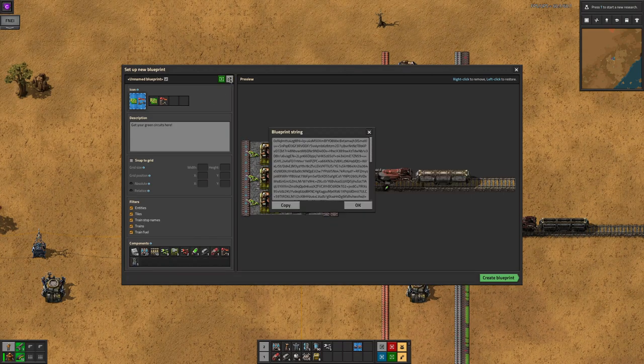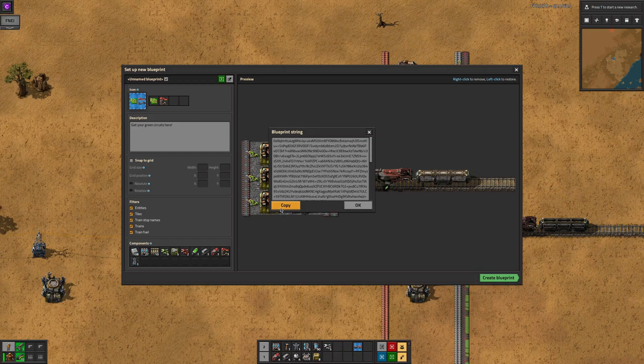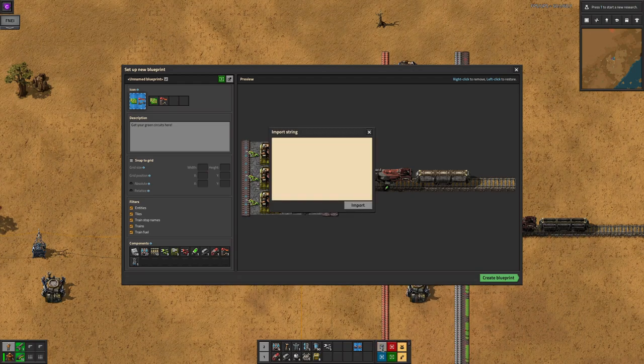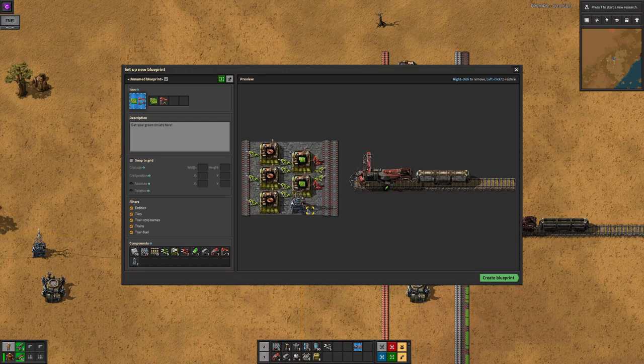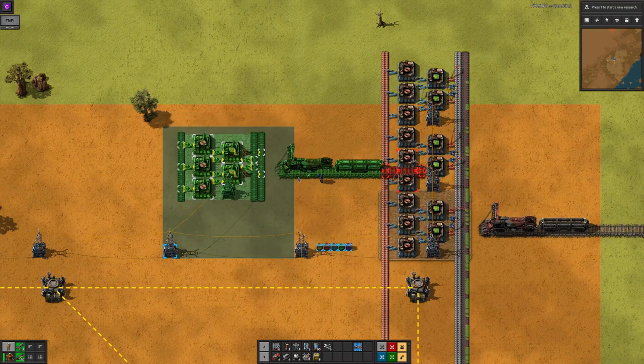The arrow button allows you to export your blueprint as a text string. This can be saved outside Factorio in a text document, then sent to a friend or whatever you want. There is a matching import string button on the toolbar which can be used to import these strings back into Factorio as well, creating a new blueprint. Personally, I don't like importing other people's blueprints generally, but it can be a good way to learn. Hit the create blueprint button and you'll have a shiny new blueprint in your hand ready to use.